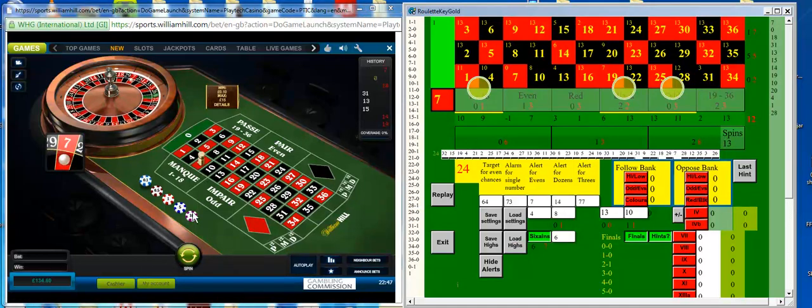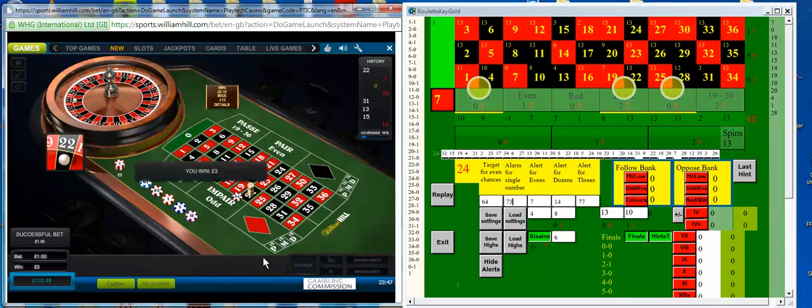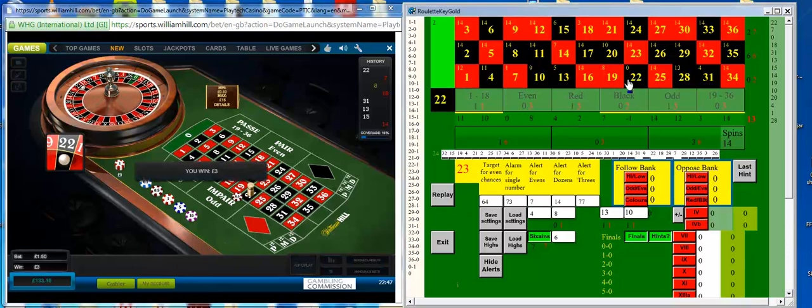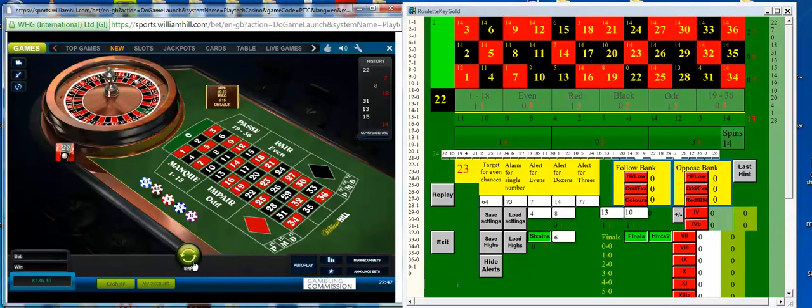There's our first signal — 316, so that's the equivalent of half the board. I'll put 50p on each of those. If I'd have had more spins beforehand I may have put a pound on. Never mind, I win immediately. So clear the bets and start again.